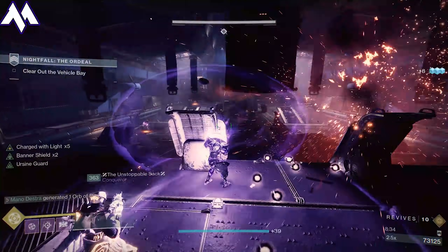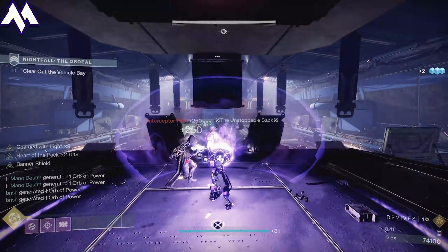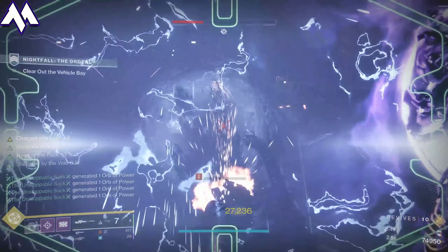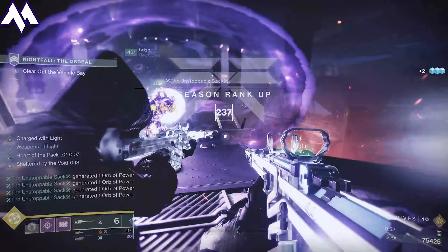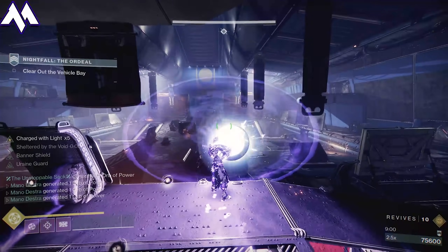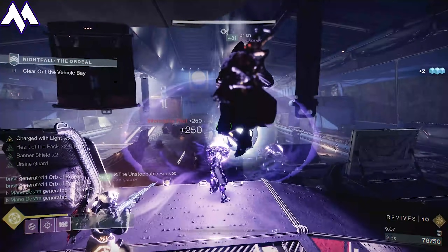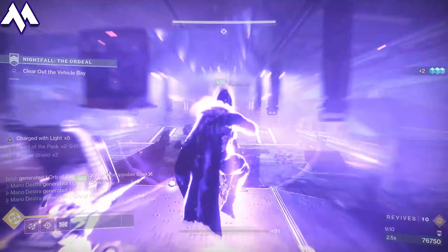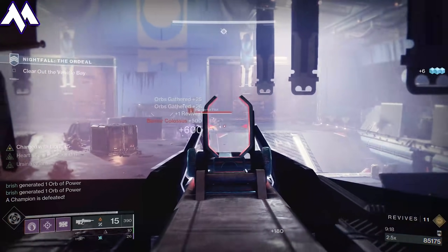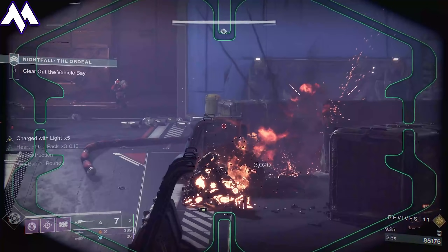At this point, there will be some different combination of shielded enemies that are named Cabal — they are random every time. There will be some that are Void, some that are Solar, and some that are Arc. If you've got your team composition set up, you should have at least one of each damage type, so it shouldn't be too tricky to knock those guys out. As soon as you get to this section, have a focus point for your team. We shifted slightly right and left, going after the Interceptors while leaving the Barrier Knight up just a bit, so we would continue to take damage with our Ursa's shield and keep generating orbs.